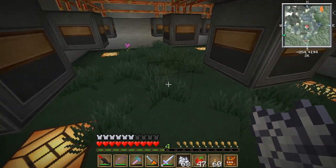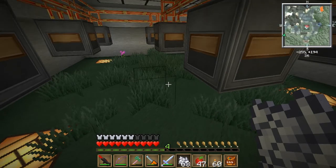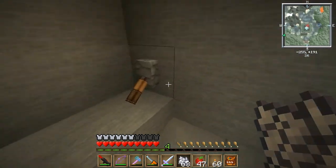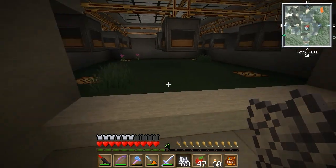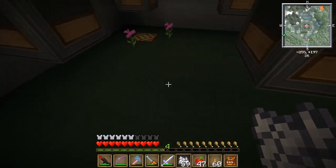But now, in Minecraft 1.2, like a while back, there was an update where if the lights are off, you can't right-click the ground with bone meal — it doesn't work.